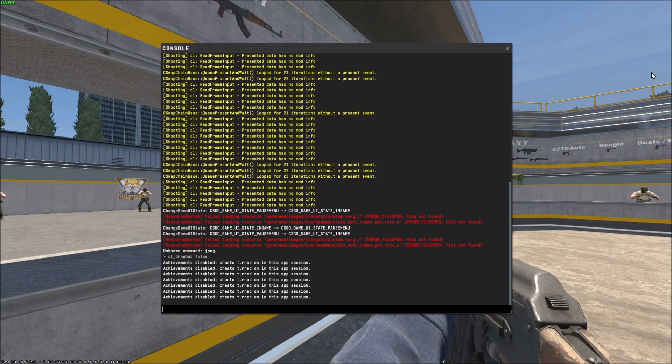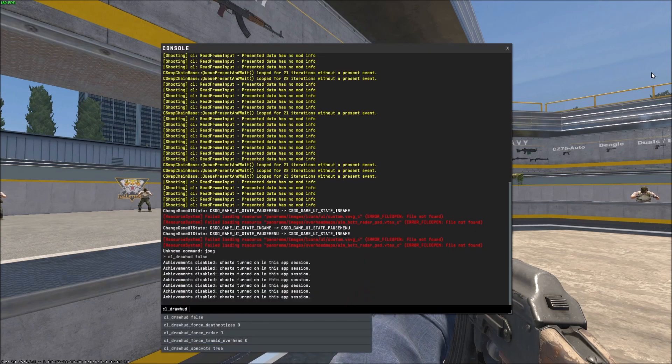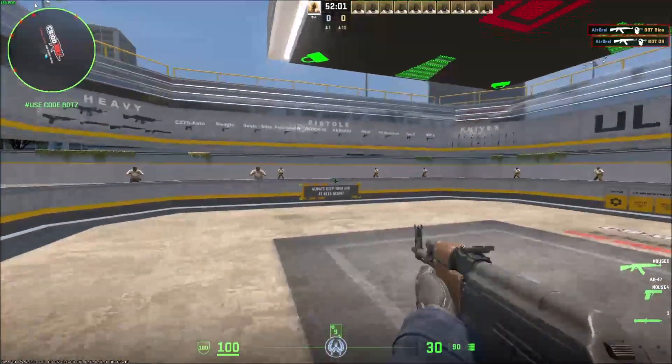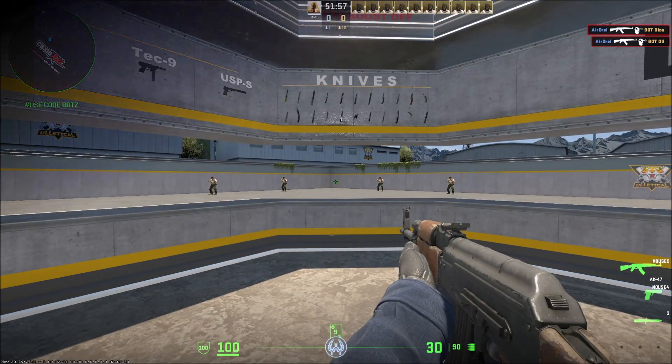To add the HUD back, press the tilde key again, then press the up arrow on your keyboard to bring up the most recent command. Get rid of `false` and type in `true`, and your HUD will be back. Now I can see where I'm aiming. Hopefully you found this quick video helpful — if you did, drop a like, don't forget to subscribe, thanks for watching.